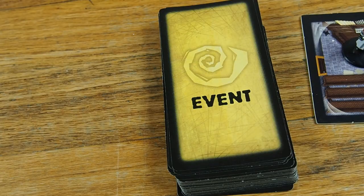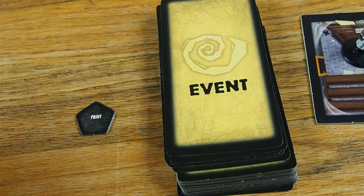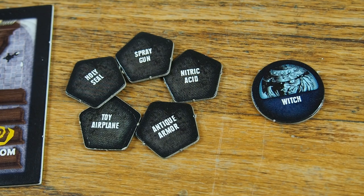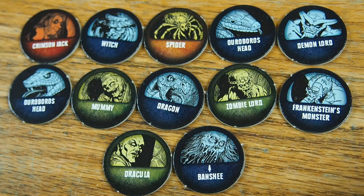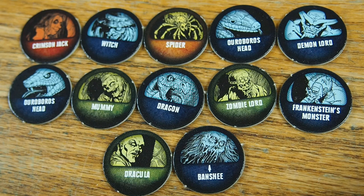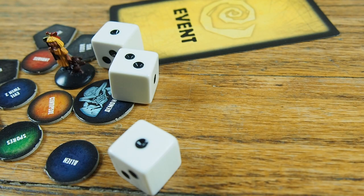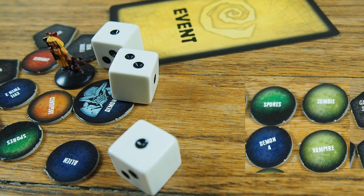The other action the suitors can do is sell back items they've gotten from the registry. If you sell one item, you can take an additional wedding invite card. If you sell five items, one of the bridesmaids joins your party. These larger tokens are the bridesmaids. They have the names of different, even scarier monsters because they're all from Los Angeles. For each bridesmaid you have, you get one additional die for your wedding invite rolls, making it easier to invite more guests.